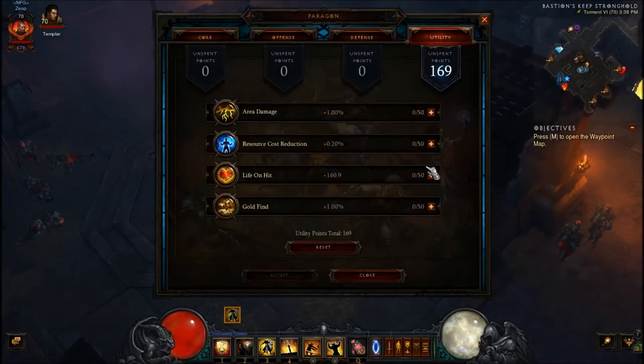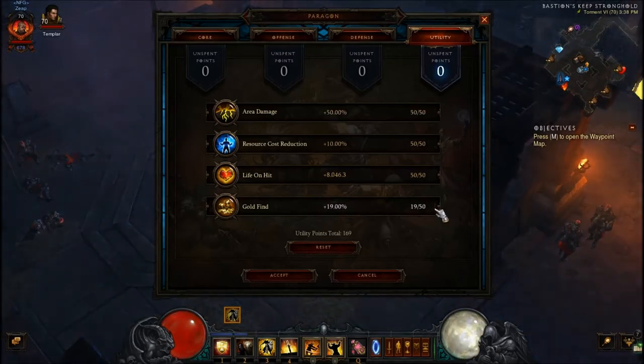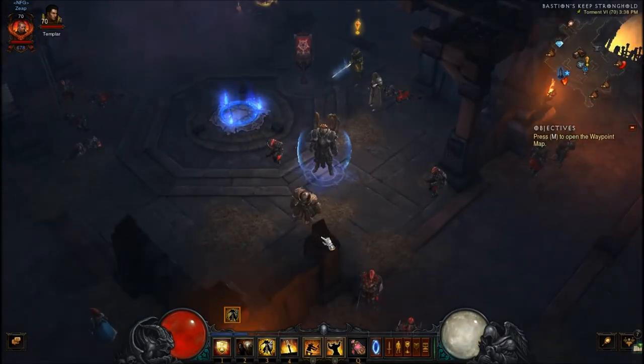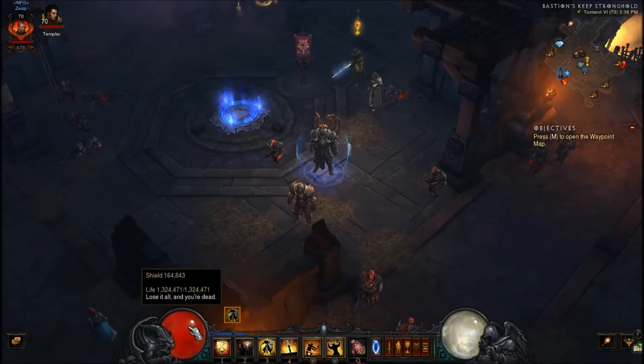For utility, first you want resource cost reduction, then you want life on hit, then area damage, then the rest in gold find. And that is for a ZDPS, more tanky stats rather than other stuff.